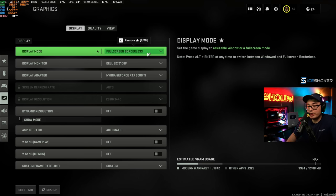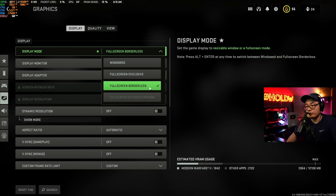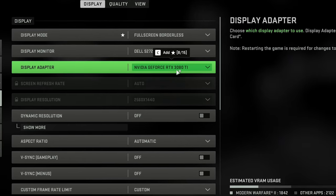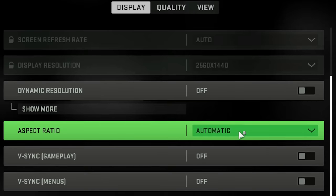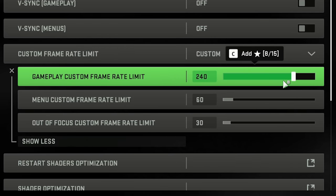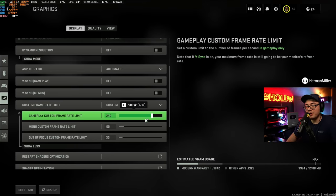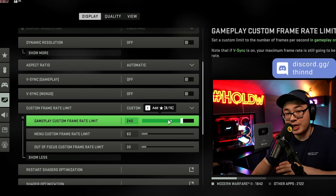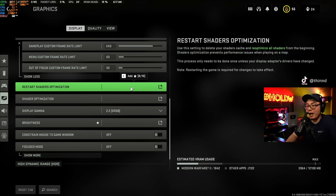Back in your display tab, make sure you are in full screen exclusive. I'll be using full screen borderless for this guide so I can alt-tab — and if you're streaming on a single PC, that's more convenient — but I tested both extensively and full screen exclusive gives you at least 10% better FPS. I'm on an RTX 3080 Ti at 1440p. Set display mode to auto, V-Sync and V-Sync menus both off. For your custom frame rate limit, we had ours set to 240; since my screen only goes to 165, I'll leave mine around 180. If you're on the fence, just set it to your monitor's maximum — 144, 165, or 240 Hz.